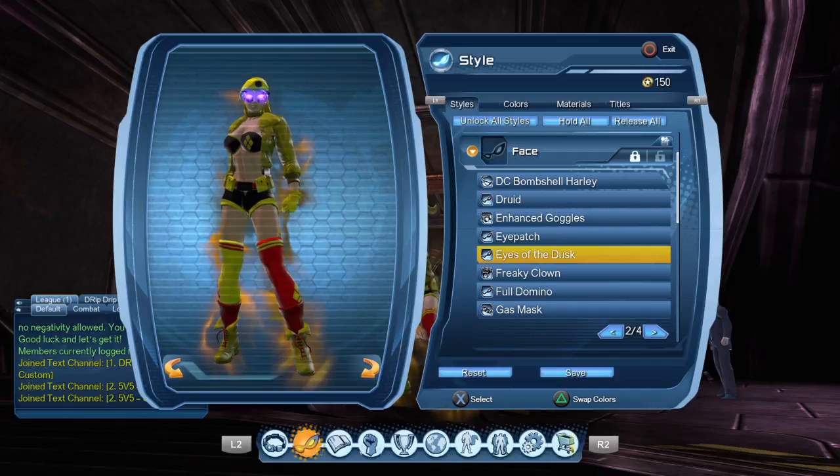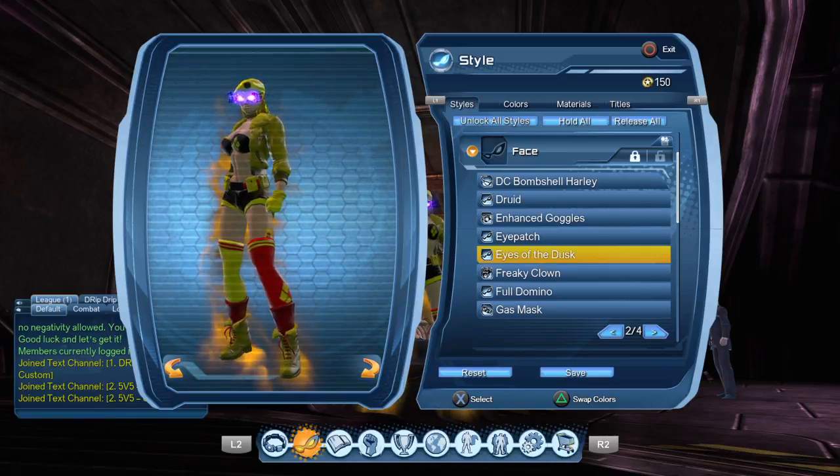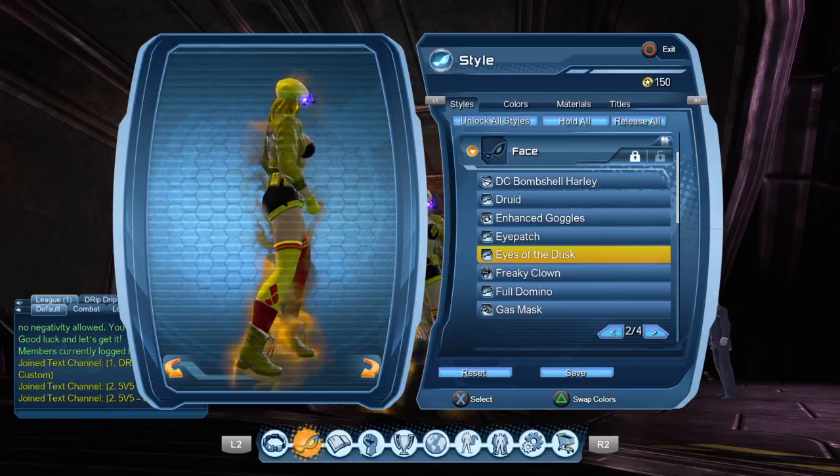We're going to use Eyes of the Dusk because in this case we kind of switch around powers — we're kind of like a magical meta, whatever you want to call it. So it just kind of seems to fit. And there is the full DC Bombshells Harley Quinn style for you.